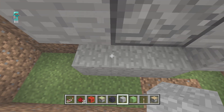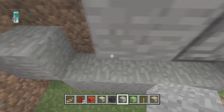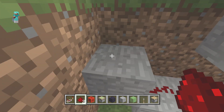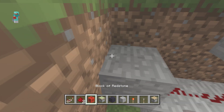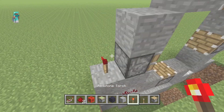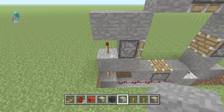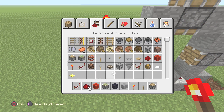Then bring the redstone dust all the way across — pop pop pop pop — one past this guy, then bring it up. Run redstone dust all the way down, and then grab your redstone torches — they are key to success here. Place: redstone torch, block, redstone torch, block, and then one more redstone torch.